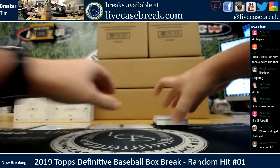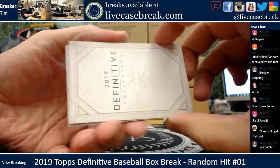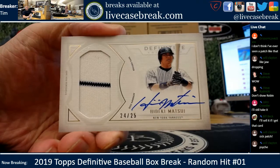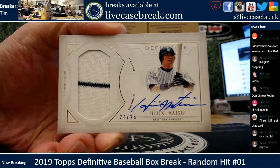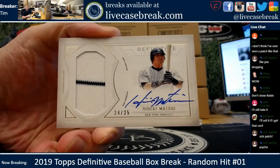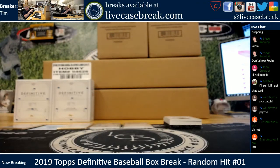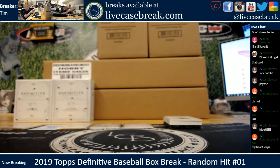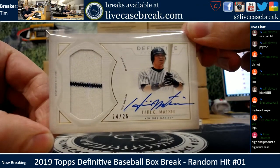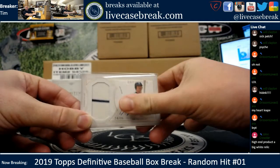Card number five, we got six, seven, and eight coming up next. Not Mattingly — Matsui though, he sells 24 to 25. Pinstripe, on-card auto. I think everything's on card, I don't think there's any stickers. Beautiful Matsui — I really thought it was Donnie at first. From that far away it kind of looks like Donnie when this is all you see.